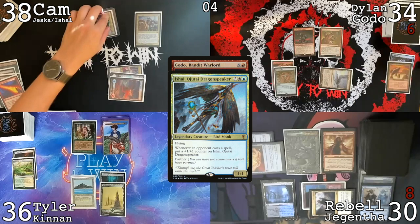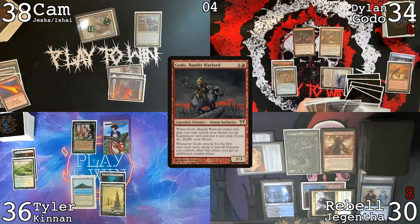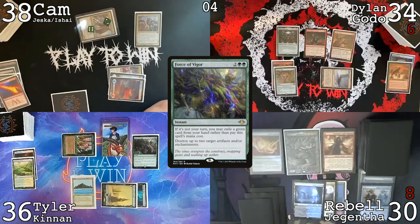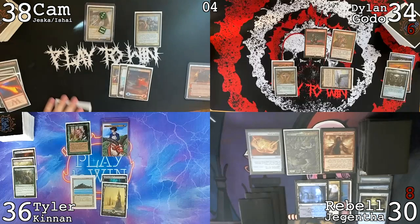I don't plan on winning this turn though, it's just a value Godo. I don't even think I can get Hammer here because I don't have a clone — Helm of the Host, put into play, pass my turn. Draw, pass. Cast Force of Vigor the hard way, targeting Sol Ring and Helm of the Host. I'll float two colors. I had a Red Elemental Blast hoping it could protect Godo but it doesn't work against green spells.